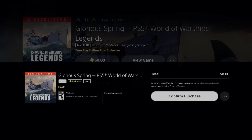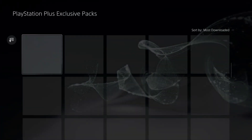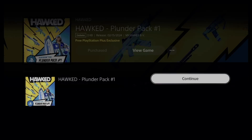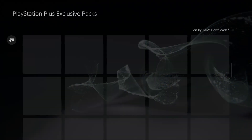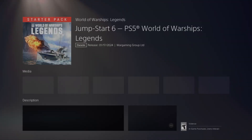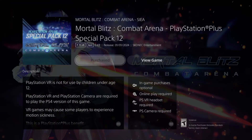Next is Legends — add it on, go back, and keep going. There's another Legends pack after that, and a few more packs to confirm. Just download the stuff you want; don't feel like you have to follow this whole tutorial and purchase everything if it doesn't make sense for you.